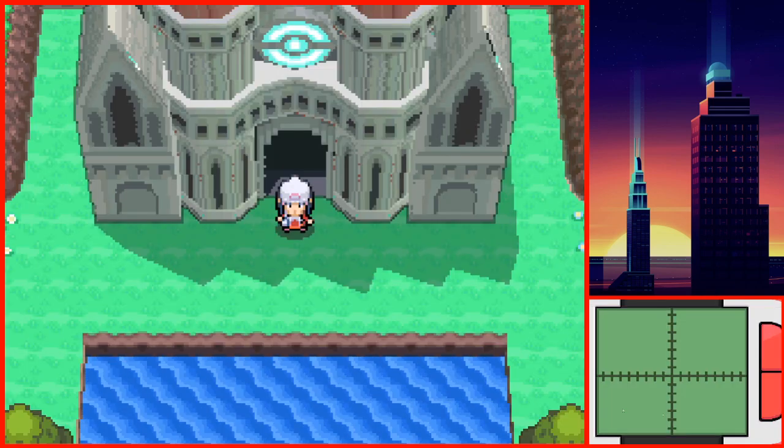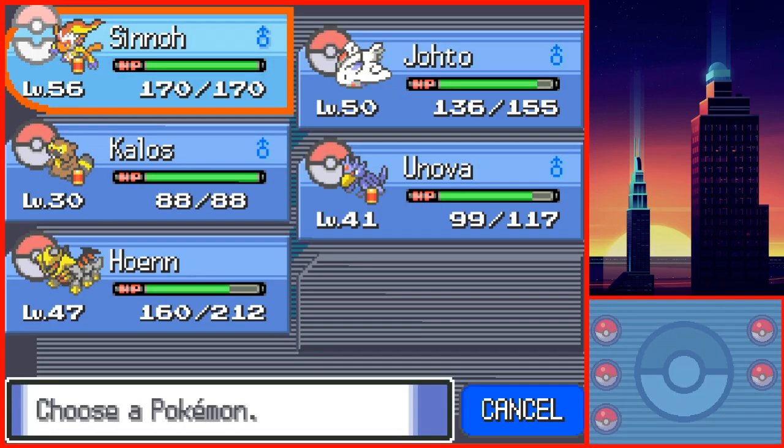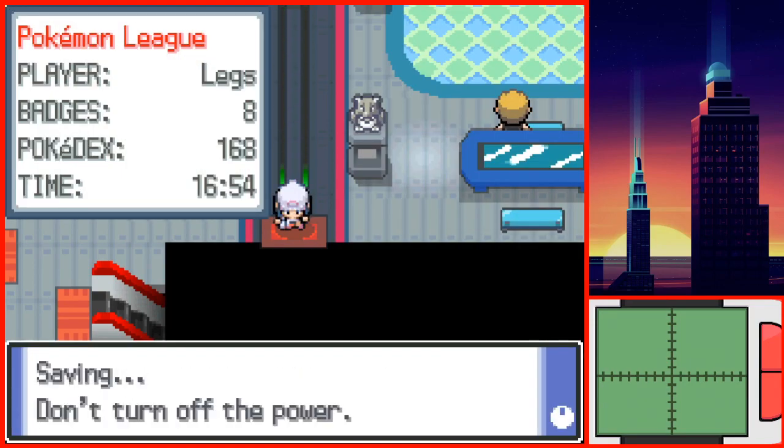I made it through Victory Road without too much trouble. Before fighting Arms for the last time, I restocked on items in the Pokemon League. As you may know, the Elite Four hub area has Pokemon Center music; however, I will not step on the left side of the building, as that counts as a Pokemon Center.